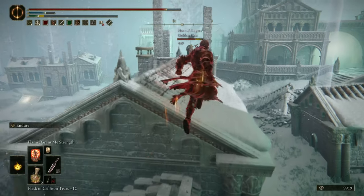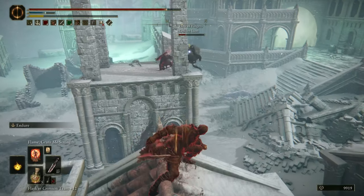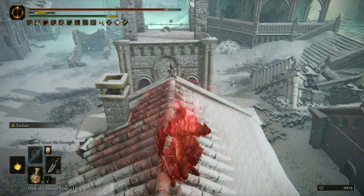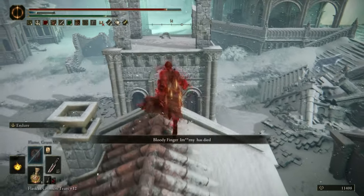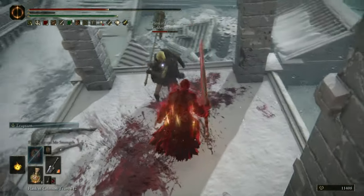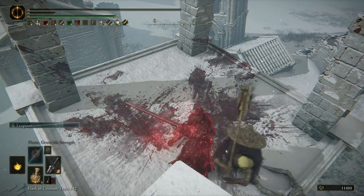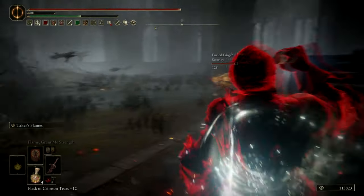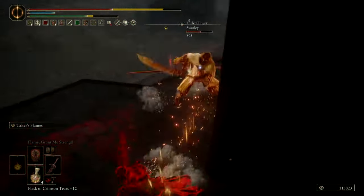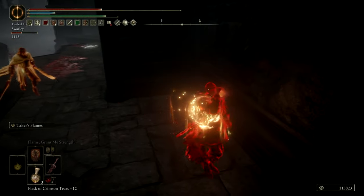After testing these Ashes of War I definitely noticed that Eruption is not very good in most circumstances. Here the host is camping in a tower — I know I can probably go for an Endure and poise through that, but the Endure doesn't last long enough for the second part of the Eruption to go through, and I end up getting killed. It seems the Blasphemous Blade doesn't provide the same amount of poise as Eruption, so you have to be careful when trying to use it to trade, as you can get poise broken against some weapons.